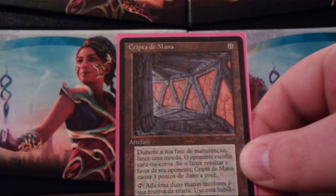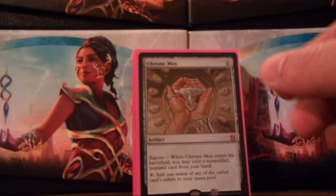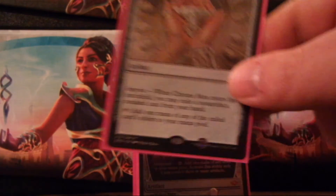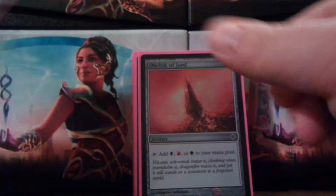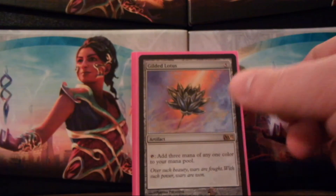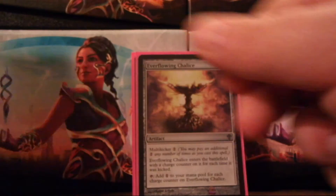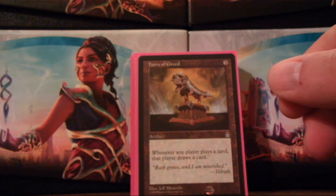We have Mana Crypt, Sol Ring — lots of mana rocks. Chrome Mox, Mox Opal, Lotus Petal, Darksteel Ingot, Obelisk of Jund, Rakdos Signet, Gilded Lotus, Fellwar Stone — are we done yet? Nope — Everflowing Chalice. There we go, lots of mana rocks. Ramp the hell out of this deck.